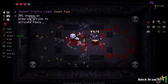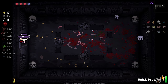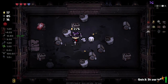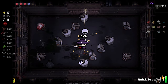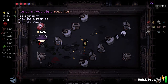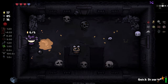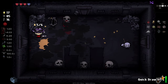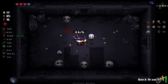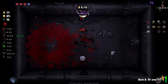30% chance on entering a room to activate pause - that's actually pretty good. Pocket Traffic Light. Chance for upgrading stuff - that's probably more valuable if we had an orbital, I'd definitely take the pause. Grabber, can you not be such a nuisance. Hey look at that golden bomb - I'll be using a hell of a lot of golden bombs on this floor.